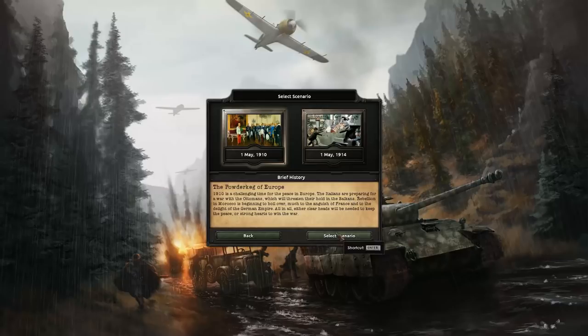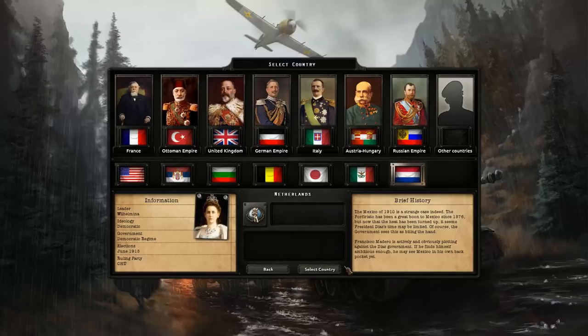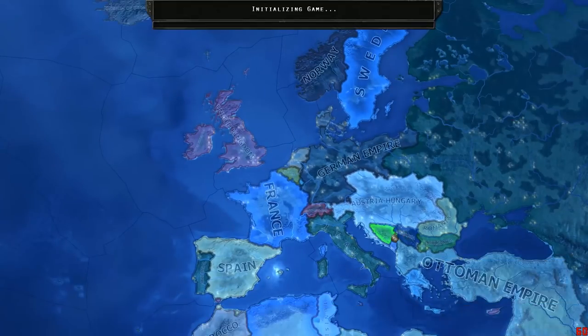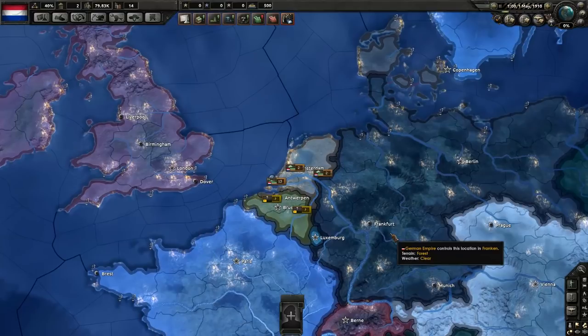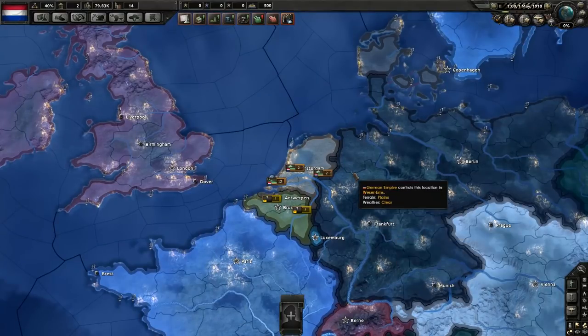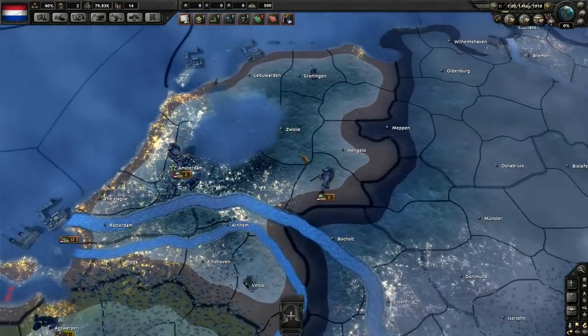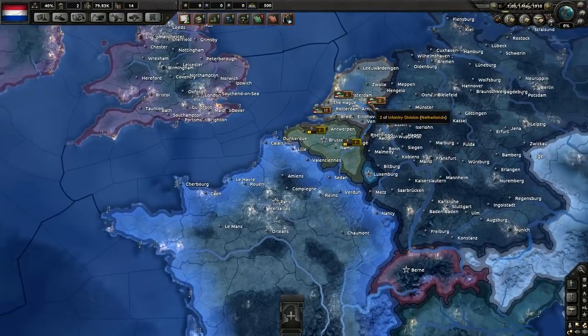My plans always change, but that's the plan to begin with. We're going to start on May 1st, 1910 — four years before the Great War. I'm keeping historical focus on so I can follow the events and then change history as I like. Let's begin — we have four troops in the capital.